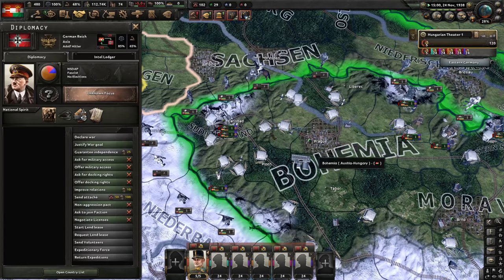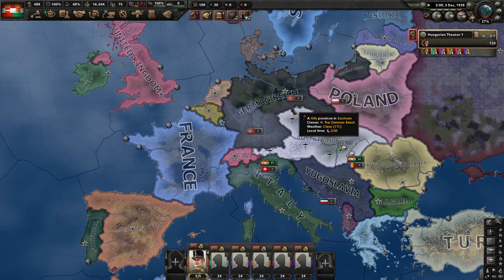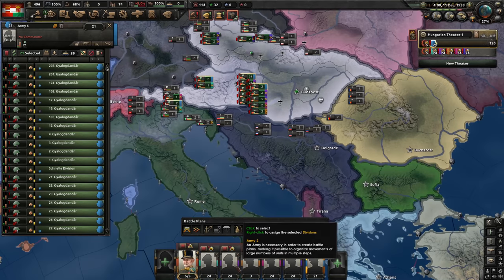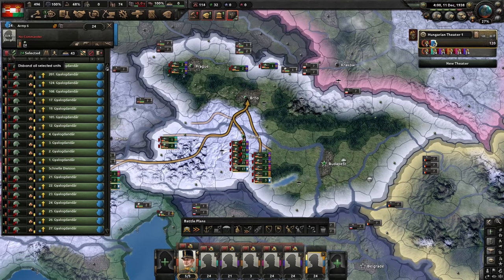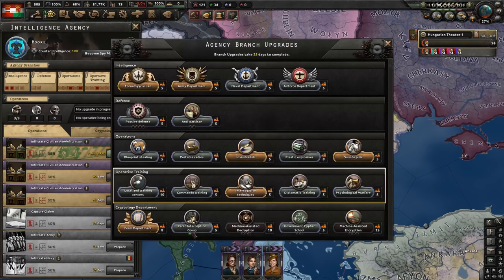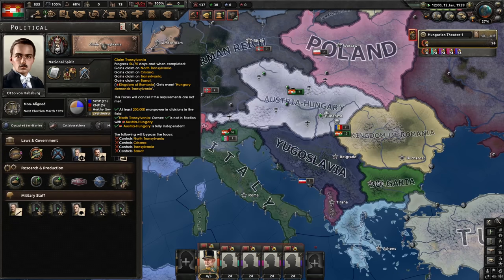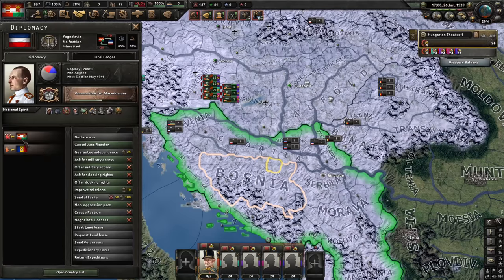Normally Germans would ask me for Sudetenland, but because of what I did they can no longer do that — they did the focus and Czechoslovakia disappeared, so they'll be denied this territory. They can justify a war goal on me but won't have a focus war goal. Let's improve relations with Romania — perhaps they'll be willing to give us territory. The Transylvanian compromise: we get North Transylvania, which will make our assault on Romania a little bit easier.